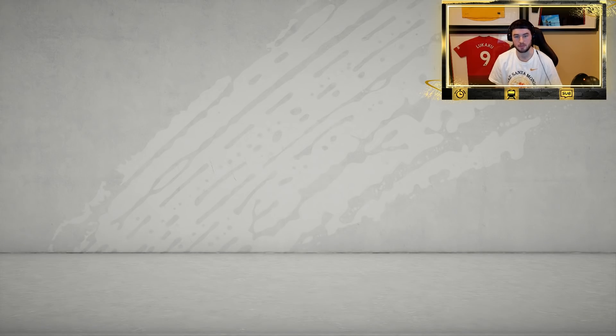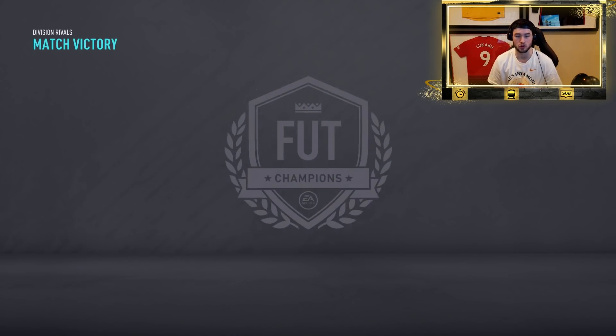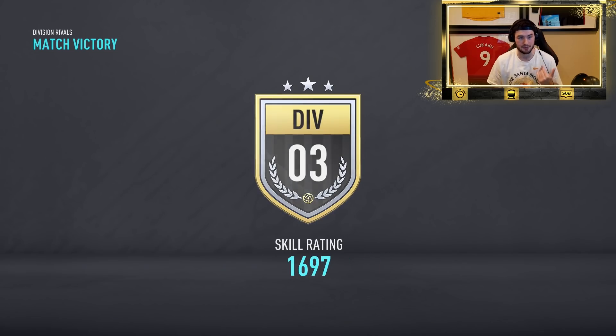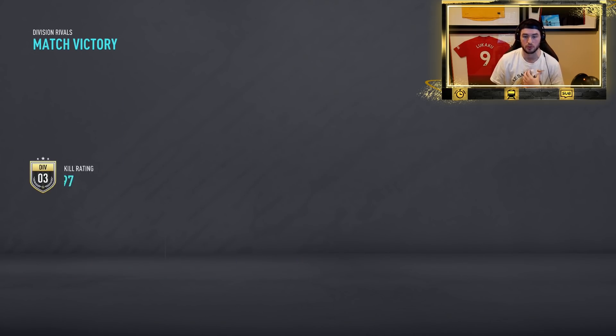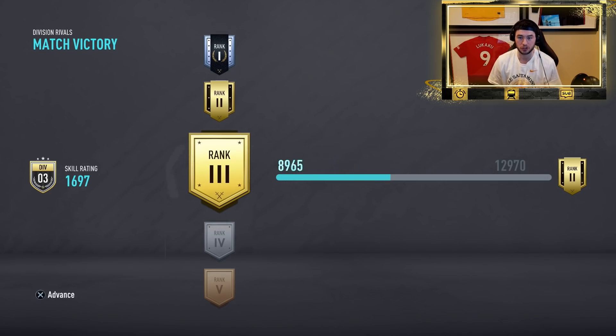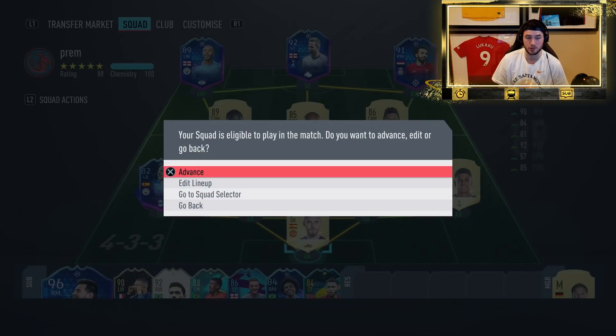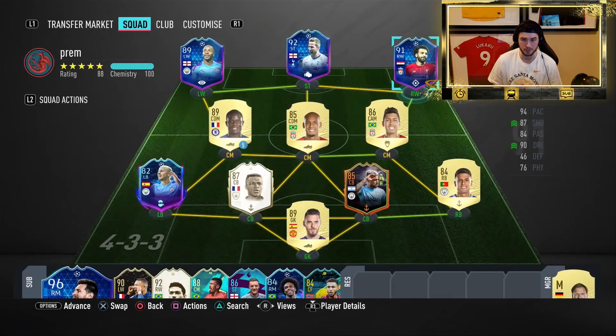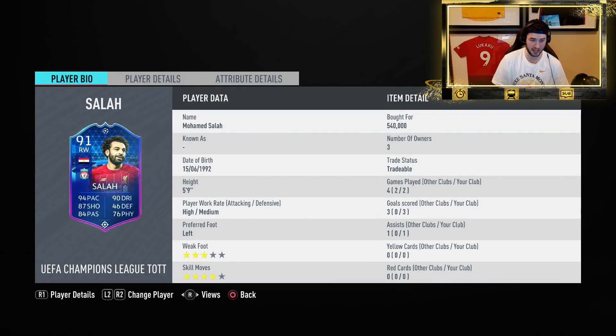That's gonna wrap up the Salah video for today. This card is insane — I really like this card. I was not expecting to. I don't like players who have less than four-star weak foot, but this week I've tried out Dembélé and Salah — two and three-star weak foot players — and loved them. Excellent player, good agility, not stiff. The finishing on the card is amazing. I like him a lot more than Sterling. We got three goals in two games and one assist, and the finishes were so good. His runs are good, his passing is good, dribbling feels very responsive. If you're paying 500k, the value is really good — rating-wise, somewhere in the 9 to 9.5 range.